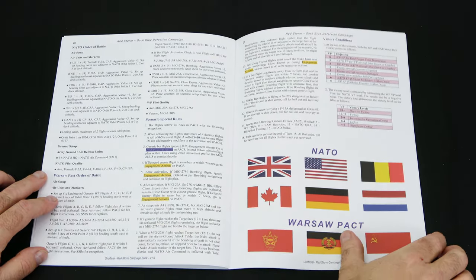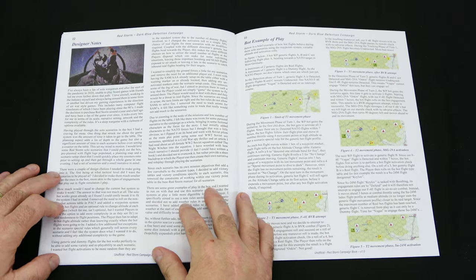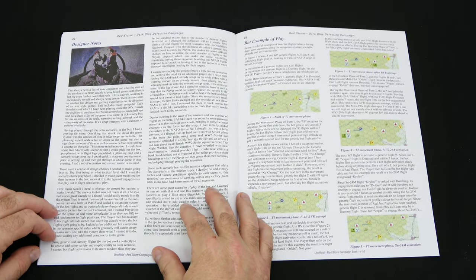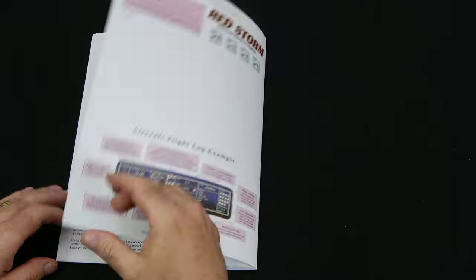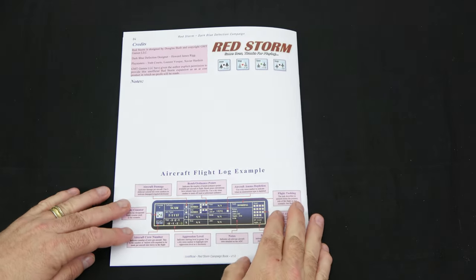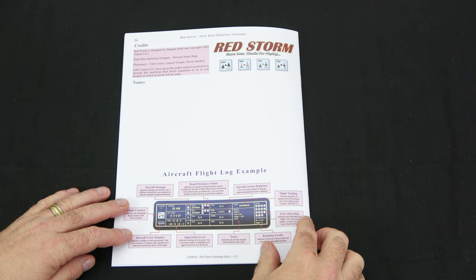Then you have the NATO and Warsaw Pact forces, the flags of the nations at the back. On page 22 we get to the designer notes, and then a bot example of play on the next page. At the back of the scenario rulebook we have the aircraft flight log example explained.